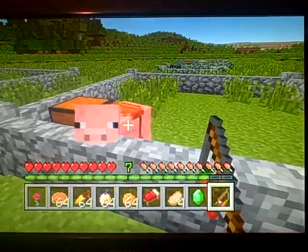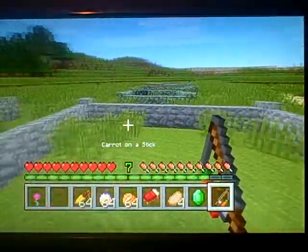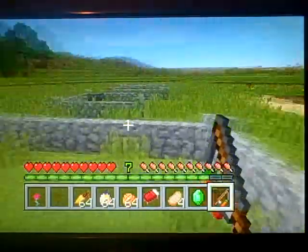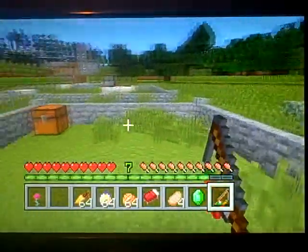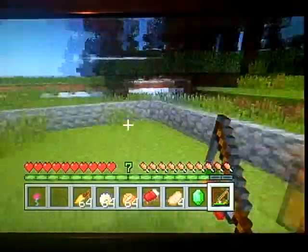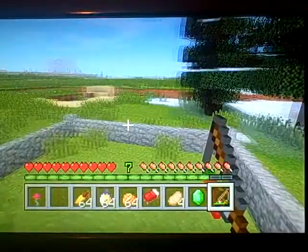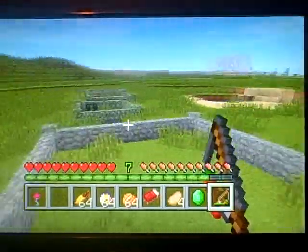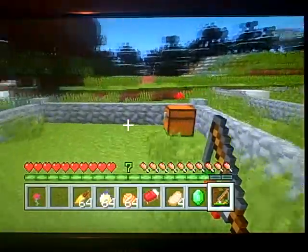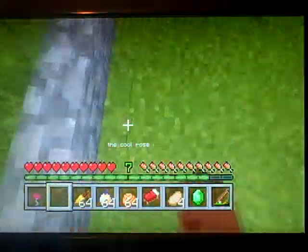The next one is carrot on a stick. What you do is you mount on a pig with a saddle, and then if you have the carrot on a stick, it'll actually follow which direction you want it to go in. To make it go faster, you can hit LT every once in a while, but the bad thing is it'll take durability off of the fishing rod. When it's all gone, you just have a regular fishing rod and won't have the carrot part.